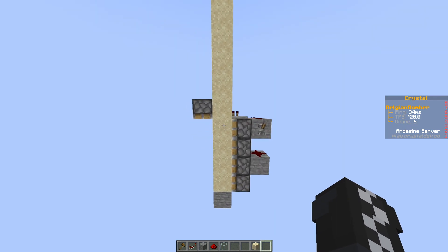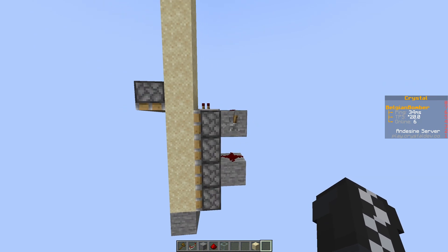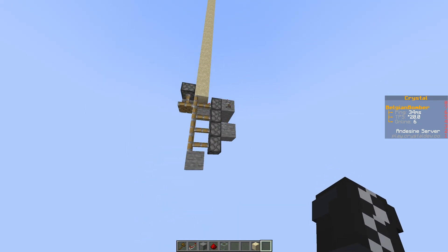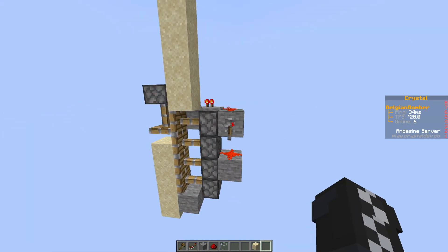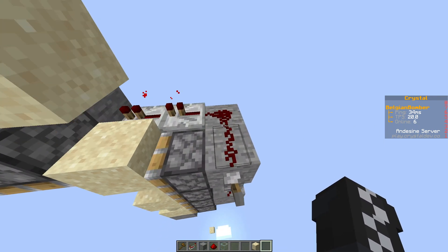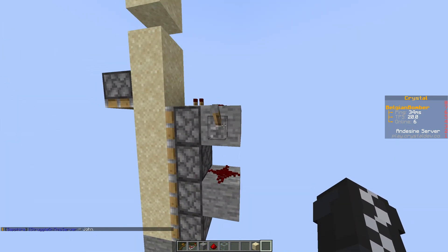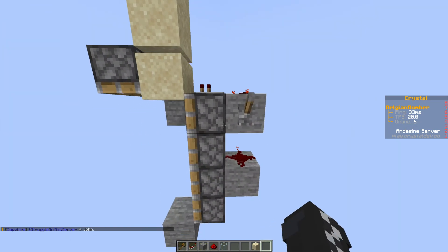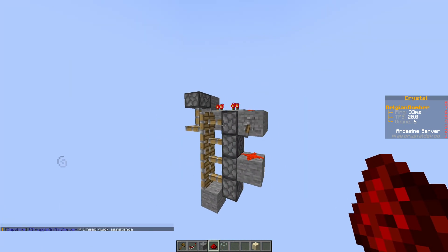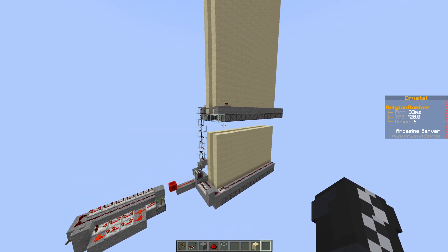What happens is I'm pushing all the sand out and then pushing it all down at the same time with this showcase. As you can see, all the sand got turned into an entity in the same tick — whereas normally if you just do this, you'd push it all and it would start falling from the bottom. But when we enable it again, they all turn into an entity at the same tick. So that's basically what this thing does.